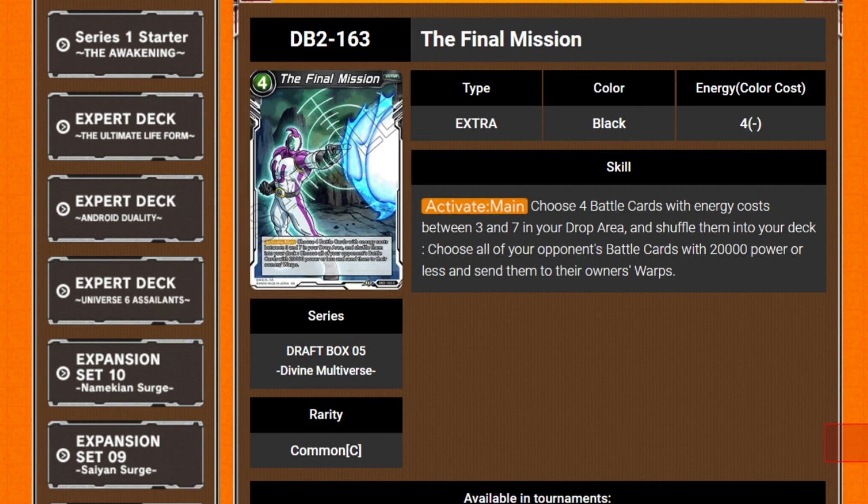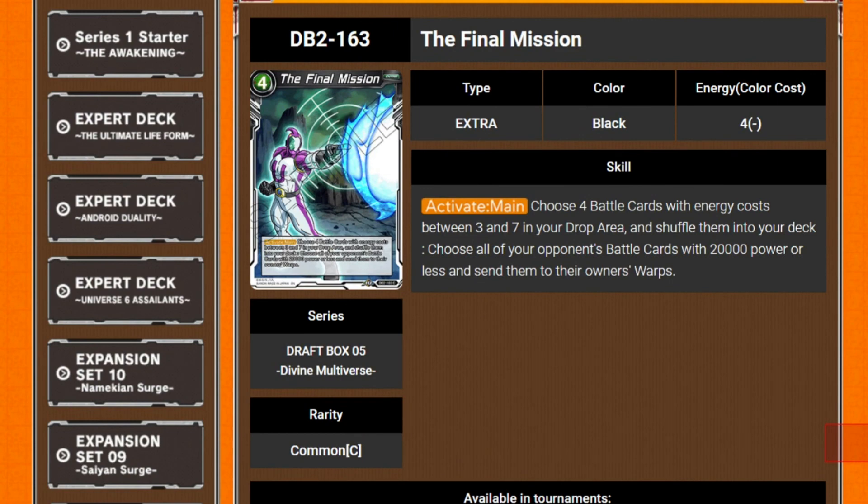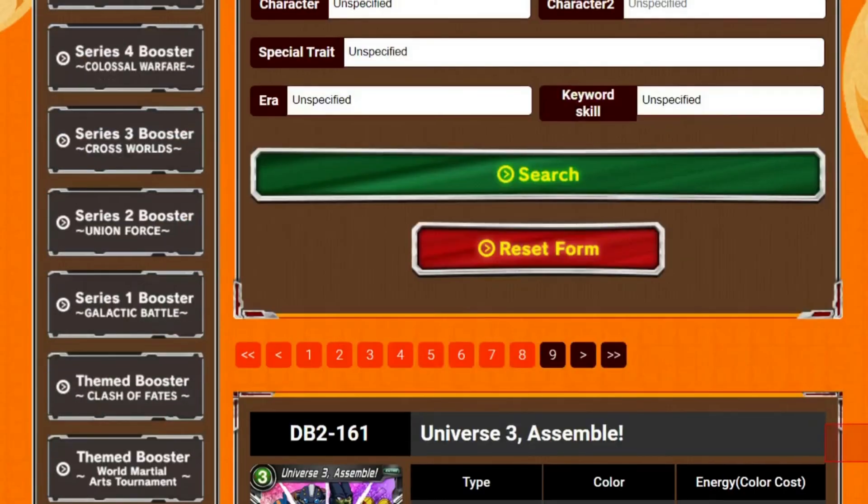We've got The Final Mission — 4 cost extra card. Activate main: choose 4 battle cards with a cost between 3 and 7 in your drop area and shuffle them into your deck. Then choose all your opponent's battle cards with 25k power or less and send them to the owner's warp. That's definitely going to be a hot-check for one thing — you put four back in and get rid of a bunch of stuff.